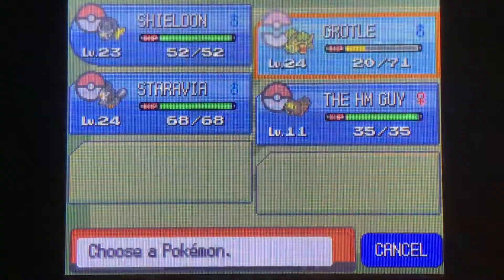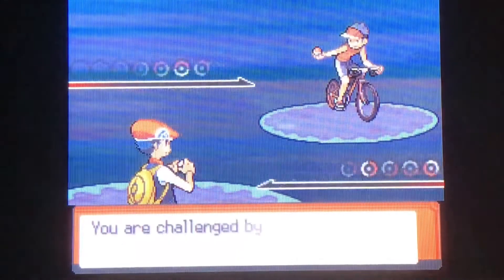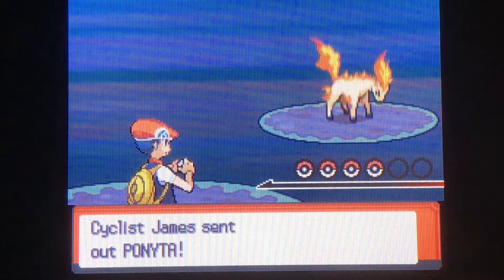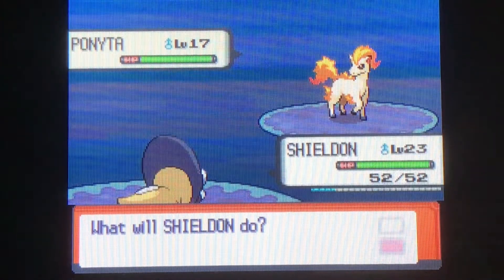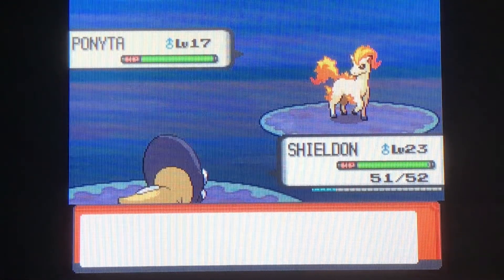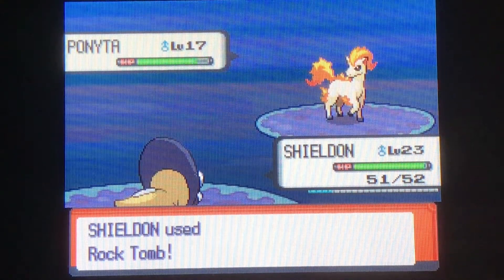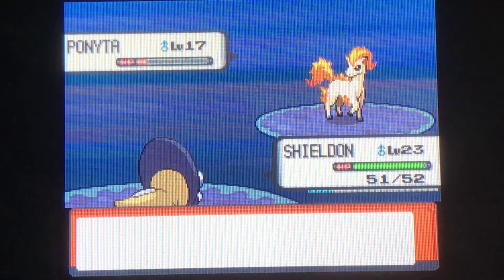We'll go to Shieldon, who really needs some more action. You'll see a hiker down there and some grass — that's the route I'll probably explore next episode; you can find some cool Pokemon there. Cyclist James — do all these people have one Pokemon? Ponyta is a perfect matchup for Shieldon. Ponyta can actually be found on that small route. It's not a bad Fire type, but in Diamond and Pearl there are only two Fire types you can get: the Chimchar line at the start, and Ponyta if you don't pick Chimchar.